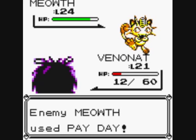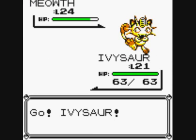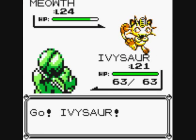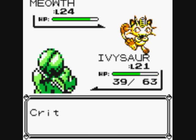It didn't work, which means now he can kill me. Ivysaur then. Pay Day is a weird attack — me throwing coins at someone.